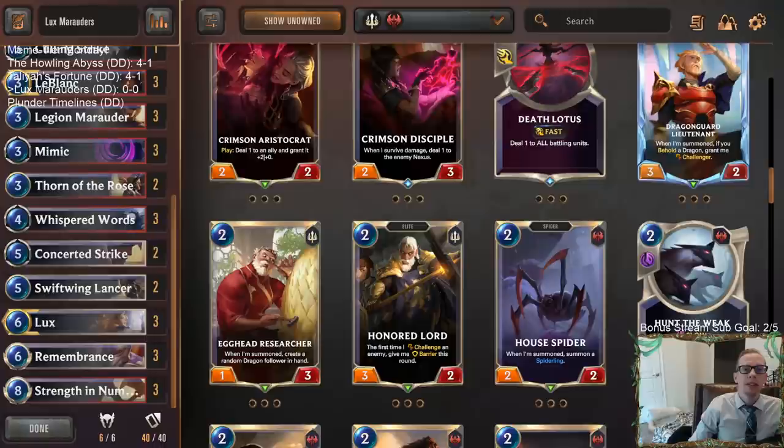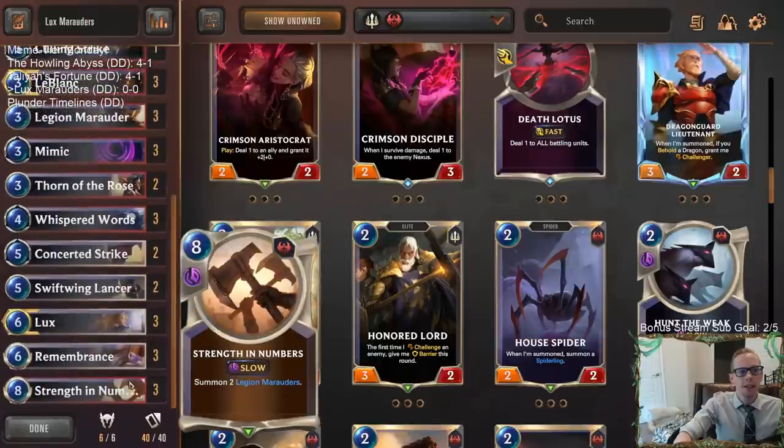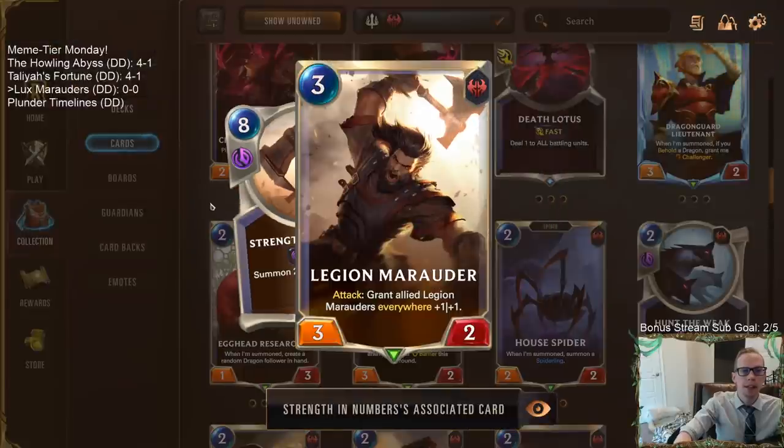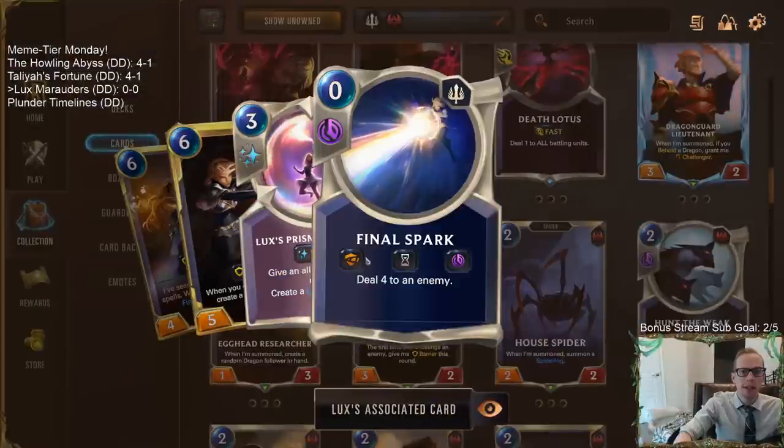Welcome everybody in Twitch chat and on YouTube for some Lux Marauders! We're going to be combining Legion Marauders with Lux. With Legion Marauders we're going to be playing Strength in Numbers — that's an eight-cost spell that will level up our Lux and create a Final Spark, and these Final Sparks are going to be really important.